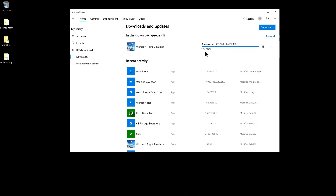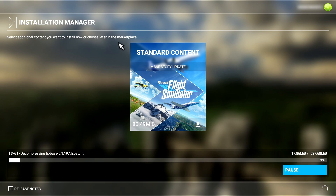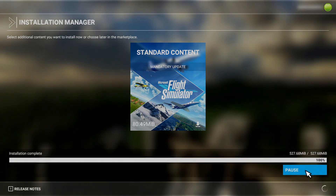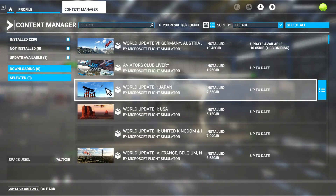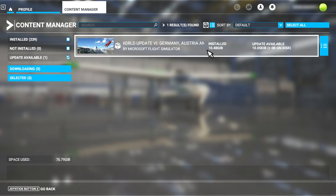Once complete, I ran up the simulator and it then indicated it needed to be updated. I let the 527 megabyte patch download and apply, and then the sim continued to load normally. I checked the sim version, and indeed I was now on 1.19.9.0. I checked the content manager, and an update was available for the previous world update, so I applied that.